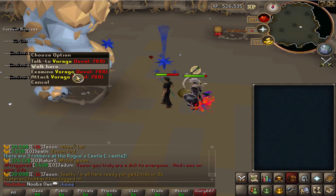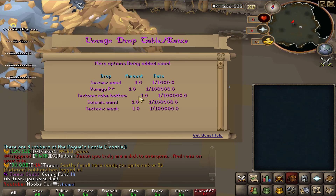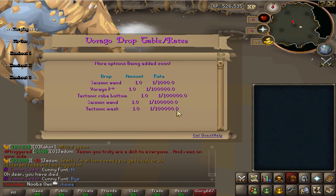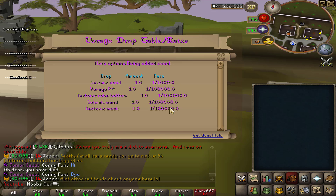There is also Vorago — you guys probably know it. It drops the seismic wand and tectonic armor, and also the Vorago pet. The drop rates shown there are really low, but I don't think those are the actual drop rates.